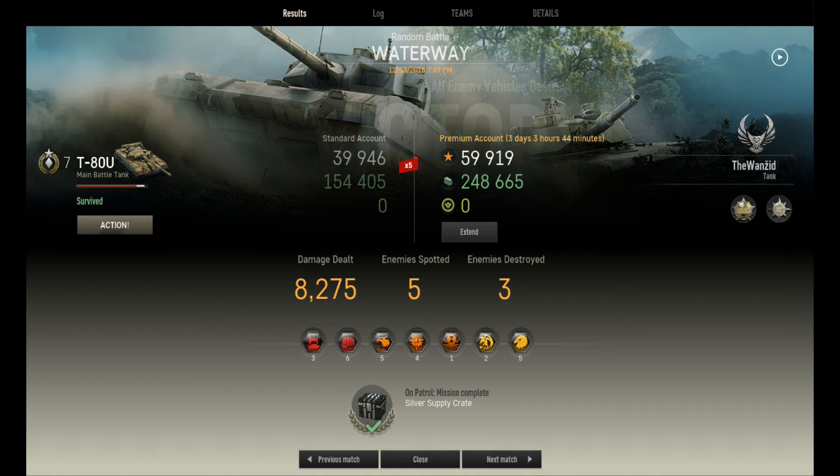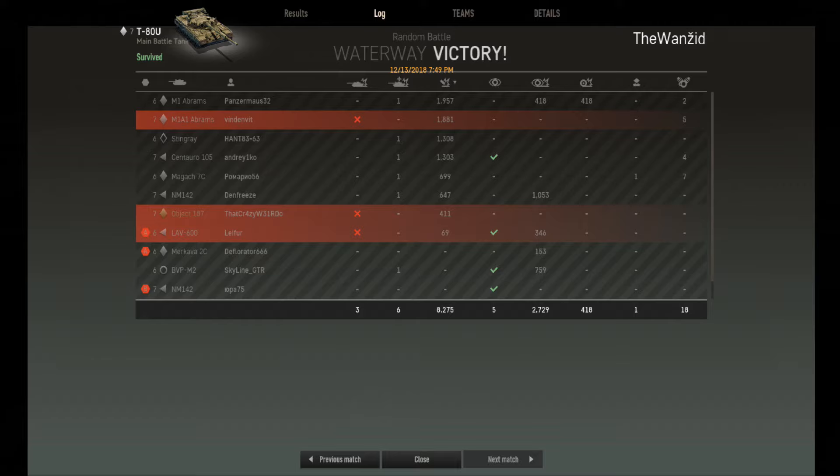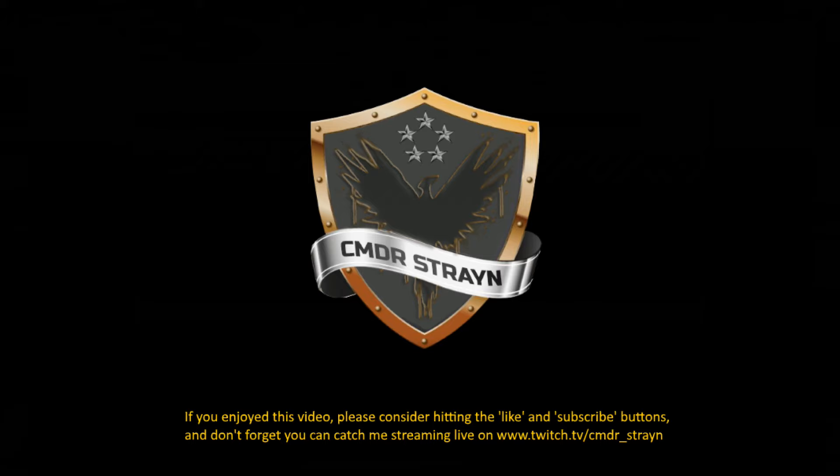Let's take a look at the post-game results. The Onesid did 8,275 damage, got 3 kills, 5 spots, did 8,225 spotting assistance damage, and earned himself 6,257 base experience — a gold medal award and a master gunner award. It really shows what a platoon of two can do when working well together, and how if you pick out those shots carefully, you can really be an effective teammate.